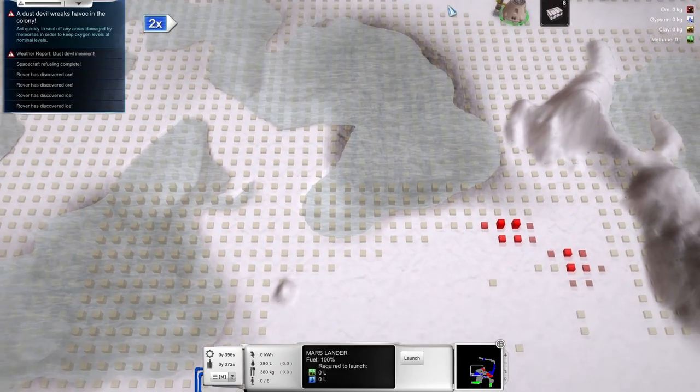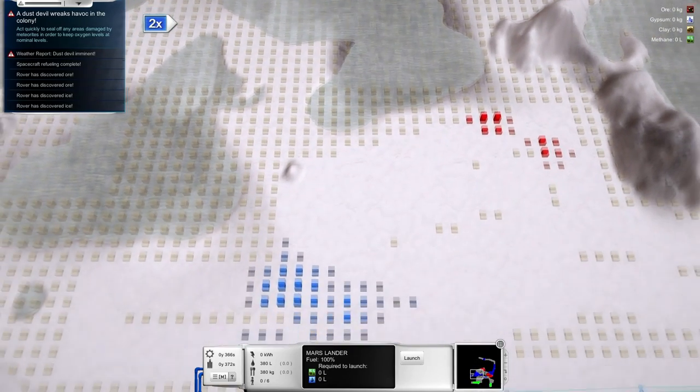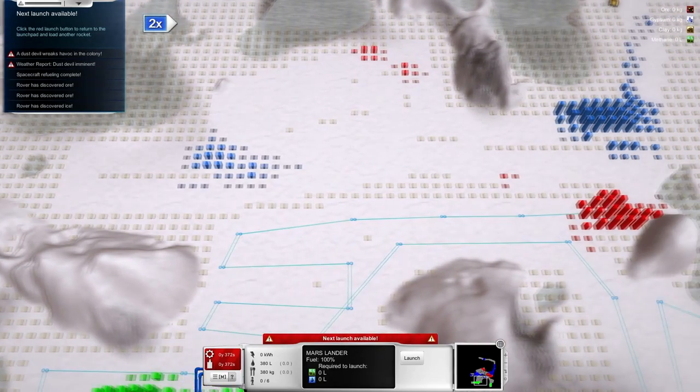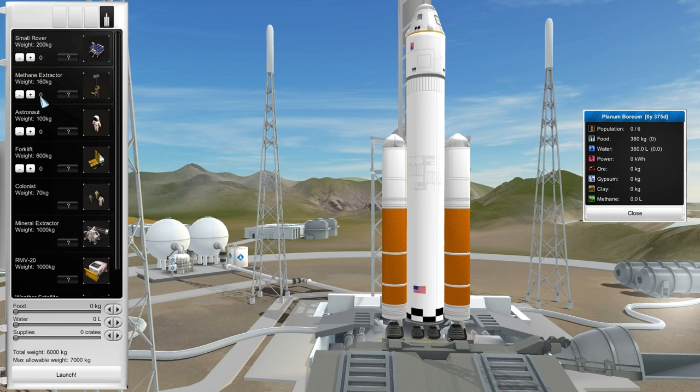Once our colony grows, we can use much larger spacecraft — but those have to be refueled with methane deposits instead of just using the methane extractor. One methane extractor, one astronaut — we don't want to overdo it. We can fit 20 more food and water, and we want a rover as well. Good thing astronauts don't weigh much. The food for the astronaut is apparently included in the 6,000 kilograms that is already the total weight. But that begs the question: why do we have that weight when the astronaut's not there? Let's not ask too many questions.